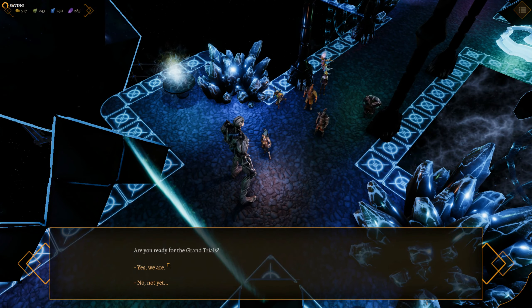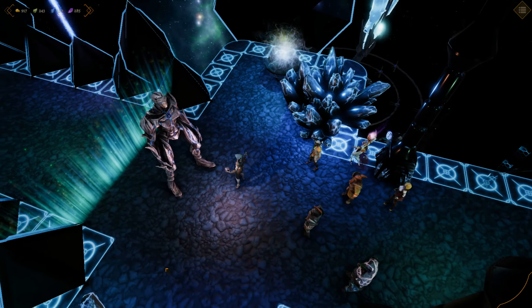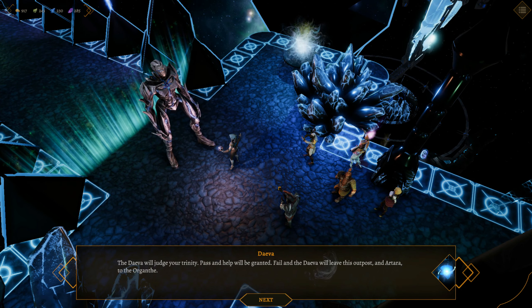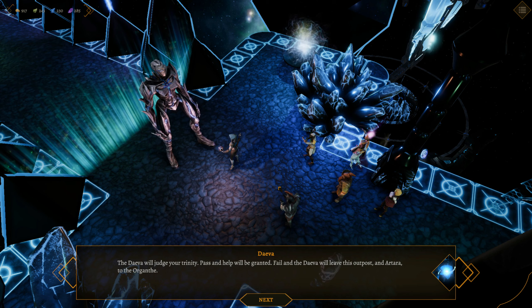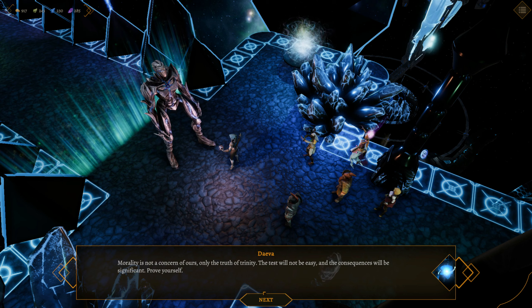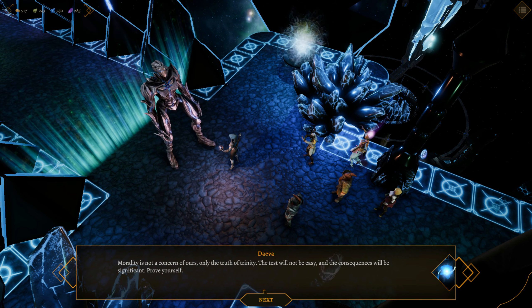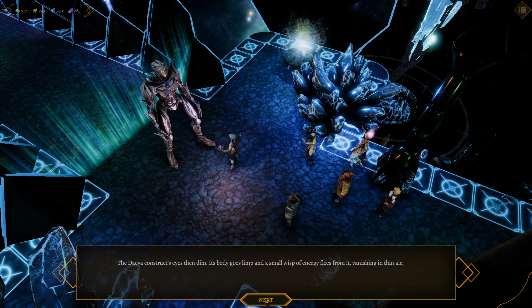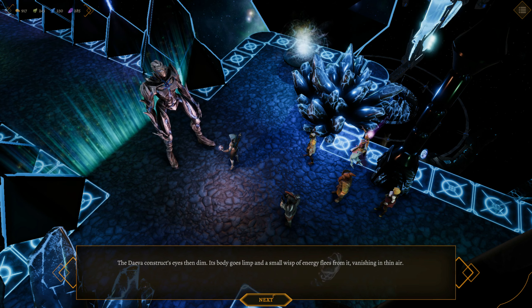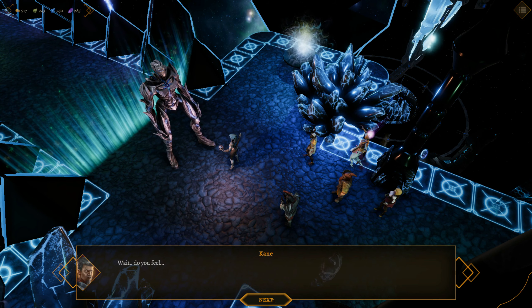Now we're ready for the trial. 'The Deva will judge your trinity. Pass, and help will be granted. Fail, and the Deva will leave this outpost at Artara to the Argonte. Morality is not a concern of ours — only the truth of trinity. The test will not be easy and the consequences will be significant. Prove yourselves.' The deva construct's eyes then dim, its body goes limp, and a small wisp of energy fleets from it, vanishing into the air.